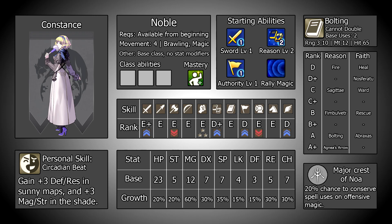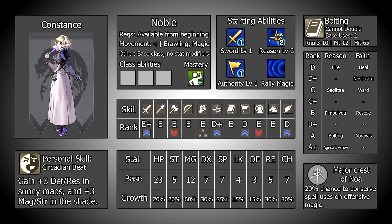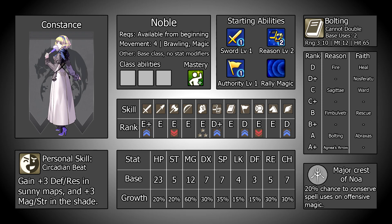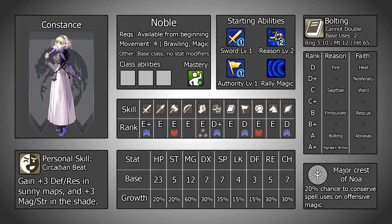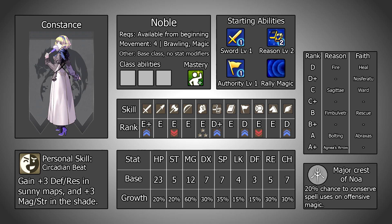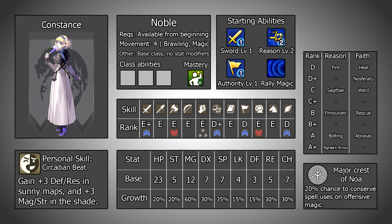The other major spell comes from her reason tree, and that is Bolting — a siege spell with a massive 10 range. With its 12 might this allows for some very long range chip damage while keeping Constance extremely safe. Bolting's biggest downside is its limited uses, only being able to be used twice per map, however the crest of Noah can help with this if it activates and is a massive blessing when it does. Its range also allows Constance to perform linked attacks over a huge area, which can be a nice bonus especially on the Crimson Flower route.